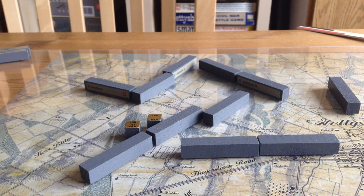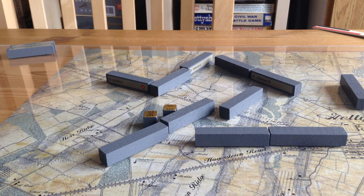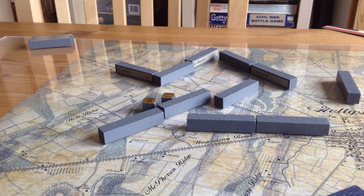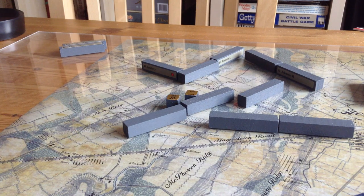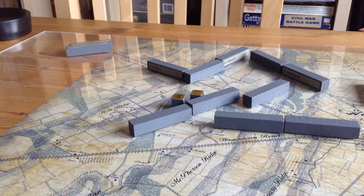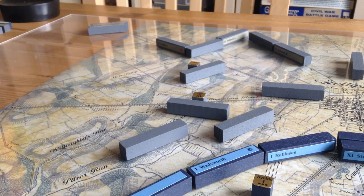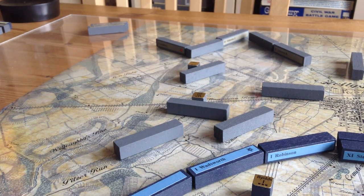Now Hill's 3rd Corps moves. He's pretty shot up — only two good infantry units and an artillery. The way he's been rolling, I don't think he wants to go against this Union line. He'll take a line up on Seminary Ridge and be content with that. He doesn't have the strength to bother the Union line now; he'd have to wait for Anderson's division. There's also a rule that if you lose 50% of a formation, the units can't rally — that applies at Corps level, so you've got to watch your casualties.